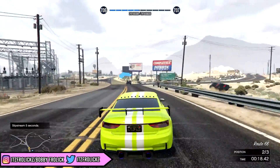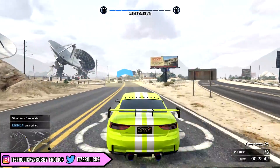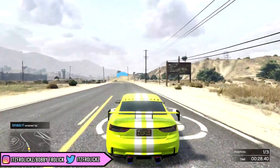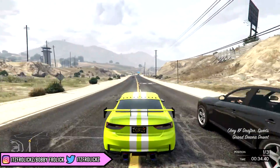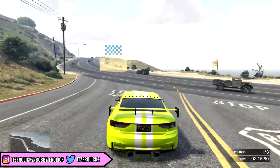Everybody in GTA does these events. If you go onto your phone and go to Quick Job, you'll see the featured playlist — that will be double money and RP jobs. You can then go into a lobby with a ton of people and make the most amount of money. You guys can see I only have me and two other people in this race and it only takes about two minutes to finish. In the end, I do make a pretty decent profit considering it only took two minutes. If you do have more people in the race, you will get way, way more money, and that goes for every single double money and RP event.